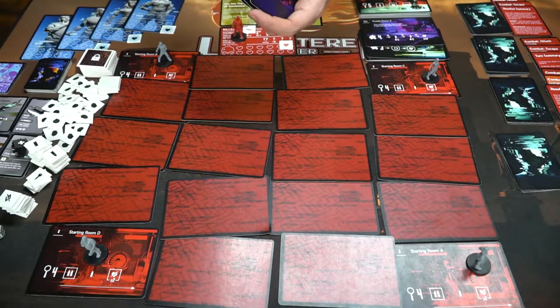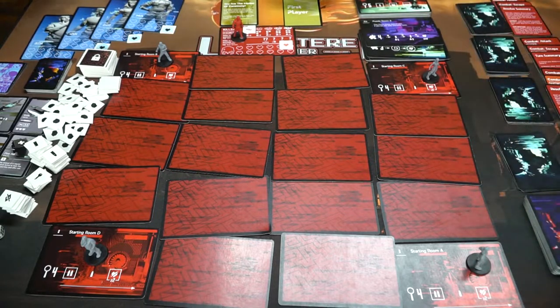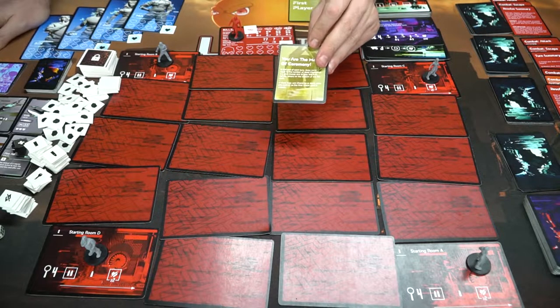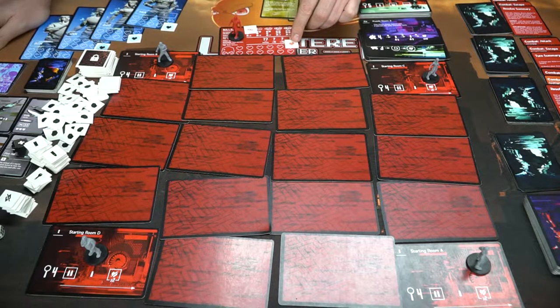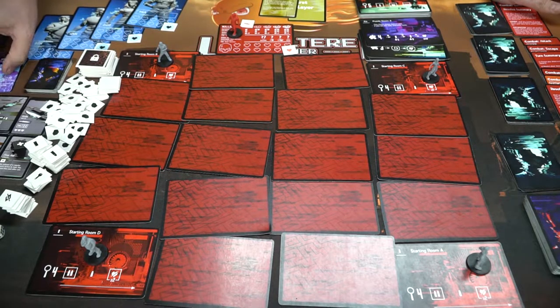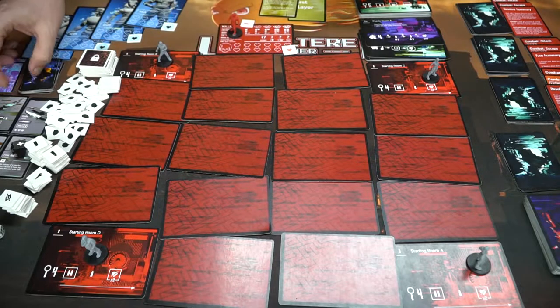This is the bad guy deck, used once per round. The first player draws the top card, sees how many actions the killer gets, and resolves whatever it instructs — moving the killer around the board to attack players. The first player marker passes every round, and it determines whether you're the Master of Ceremony and how you draw from that deck. There are lock tiles for specific locked rooms, health trackers for your character and the villain, and an enrage track — the villain starts at a base level and gets increasingly dangerous. Item cards include knife, shotgun, pistol, axe, kevlar vest, and first aid. There are also panic cards explaining what happens when you're panicked, and a puzzle or action deck you draw from depending on the room.